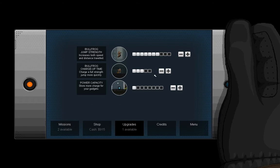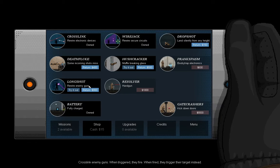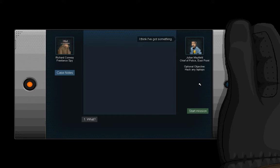Bullfrog jump strength would help you get into those higher-up windows. Rewire enemy guns — oh my god, good. Does this take battery? I think anything that says 'try it out' takes battery. That's what I thought. I'll keep it, but I think it takes quite a bit of battery because rewire enemy guns — well, let's just keep moving. I think I've got something.